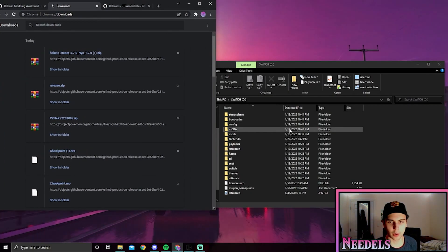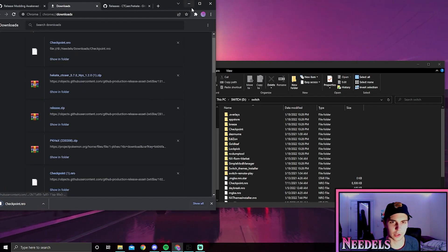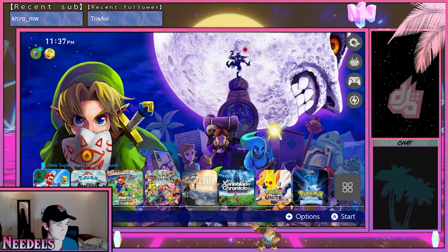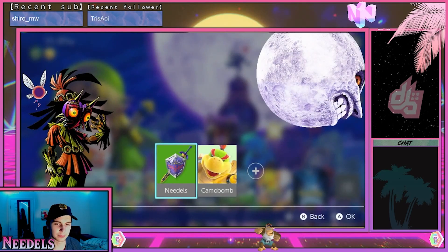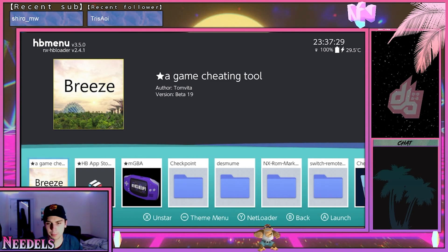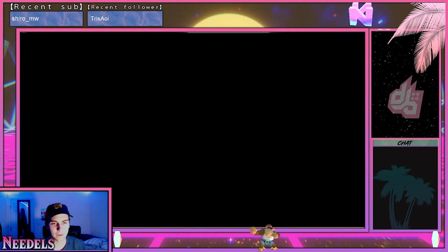Now for how to do this on Switch. With Checkpoint open, go to Switch and drop the checkpoint .nro right in there — I already did it for mine. Go to your Switch. Hold the R button — the front one — and click on an application. I'll do Legends Arceus for example. Once you've done that you'll be brought to the homebrew menu. From here open up Checkpoint — you have to do it while holding R, otherwise it will not work.